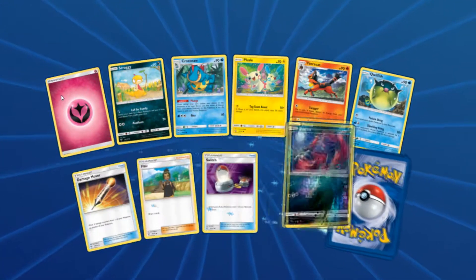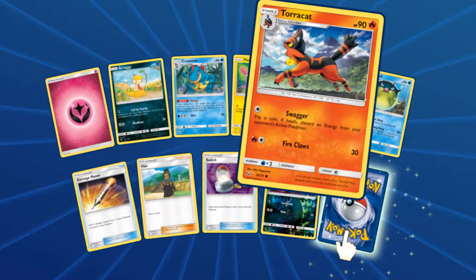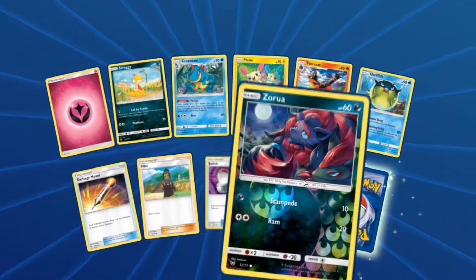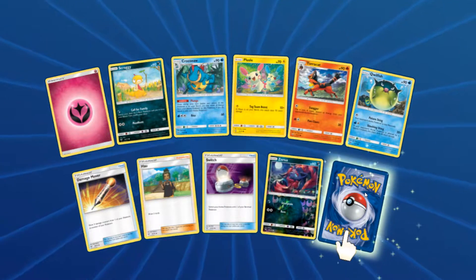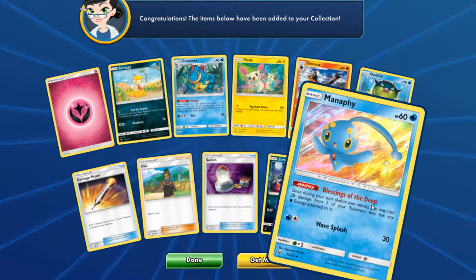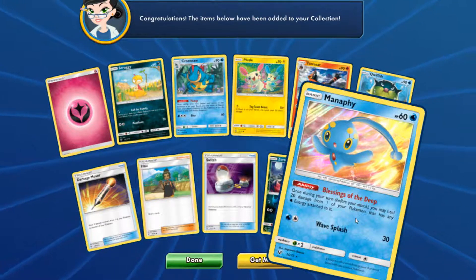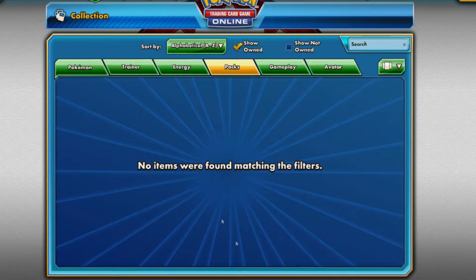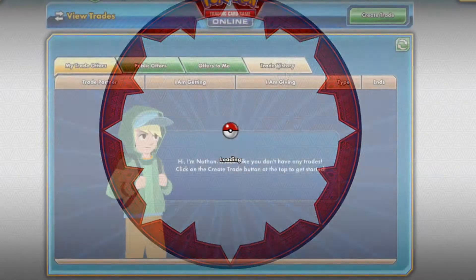Pack five: Fairy Energy, Scraggy, Croconaw, Plusle, Torkoal, Qwilfish, Damage Mover, Howl, Switch, a Reverse Holo Zorua, and Manaphy. Ugh, not what I wanted — Manaphy. Its ability reads: before you're attacking, you may heal 20 damage from one of your Pokemon that has a Water Energy attached to it. This is not so good. Let's see if we can get anything cool traded for the other stuff.